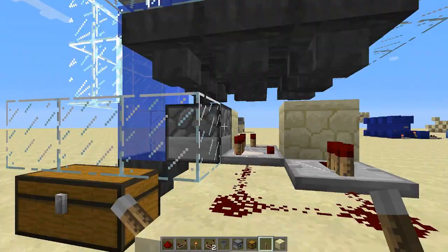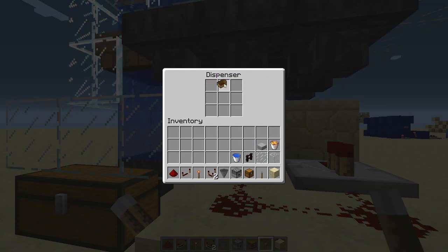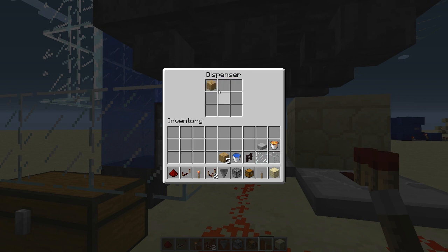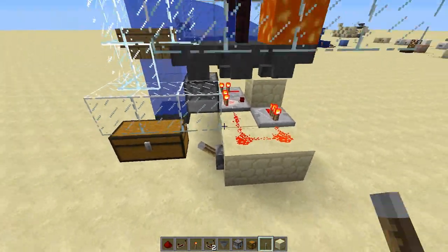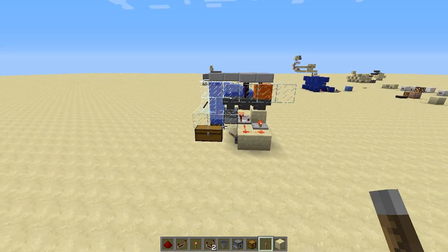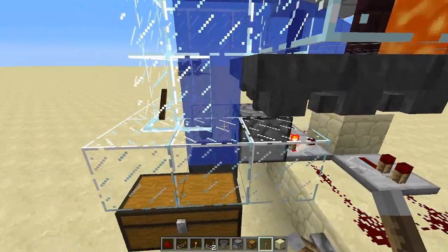One more thing you want to do is get a boat and fill this up with exactly 8 boats. You have to make sure that there's one free gap. And this is basically it — you can turn it on. The boats will start going and breaking, going and breaking, going and breaking, and you'll get free wood. Because the wood ends up in these hoppers, which gets right in there, which shoots out into this chest. The boats will just return after a while.